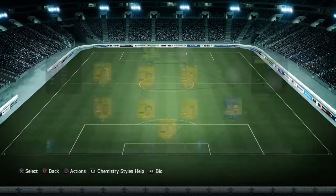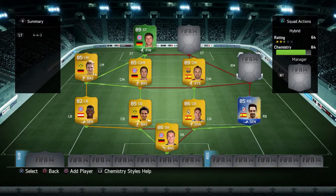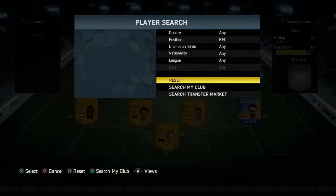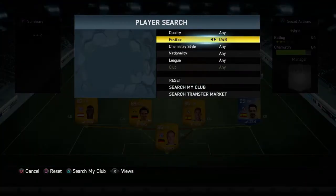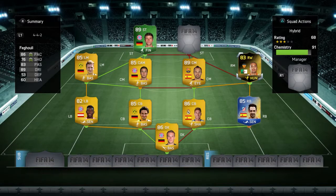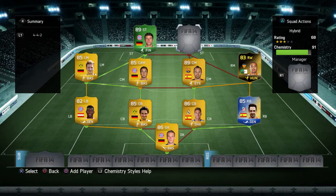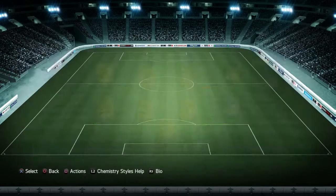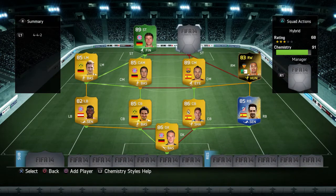At center mid we have Andrés Iniesta — he's got good pace, but the most important thing is his dribbling and passing; he always makes the perfect pass. At right mid I have his right wing card, the in-form Figulli — probably one of the most underrated players honestly. He's got good pace to get down the sideline and his crosses are unbelievable.